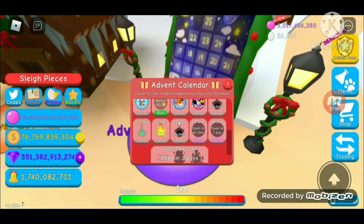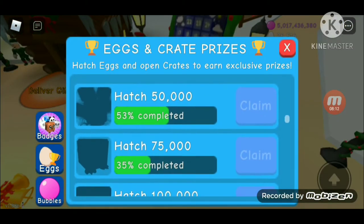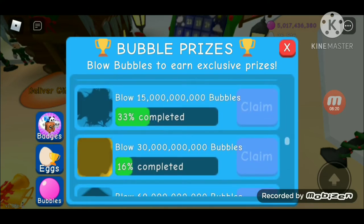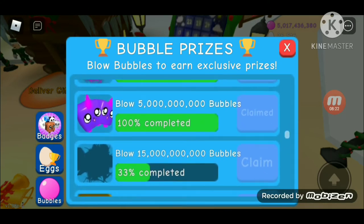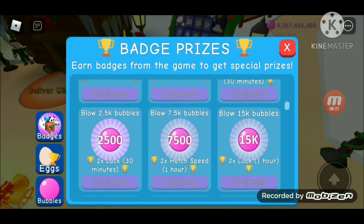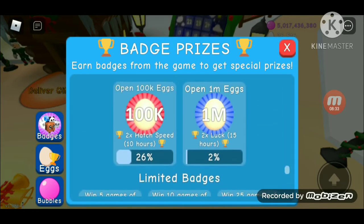It's December 22nd and only four more hours until the 23rd. I just got 25,000 eggs hatched yesterday, and now I just hatched a thousand more eggs and got 5 billion bubbles. I claimed all this stuff even though I didn't know there was a two times luck event — I should have waited, but it is what it is.